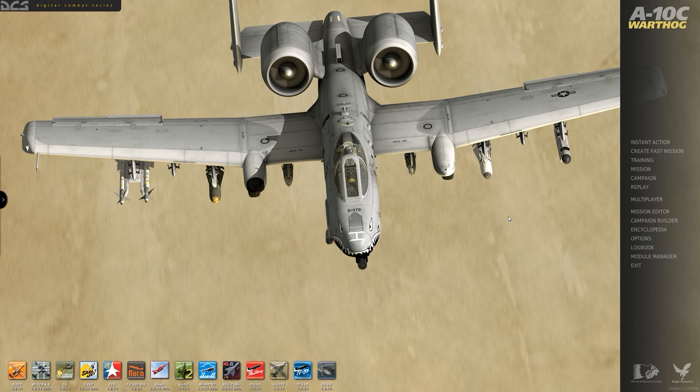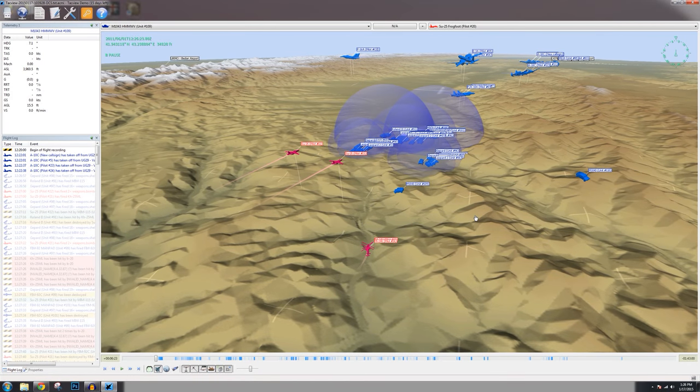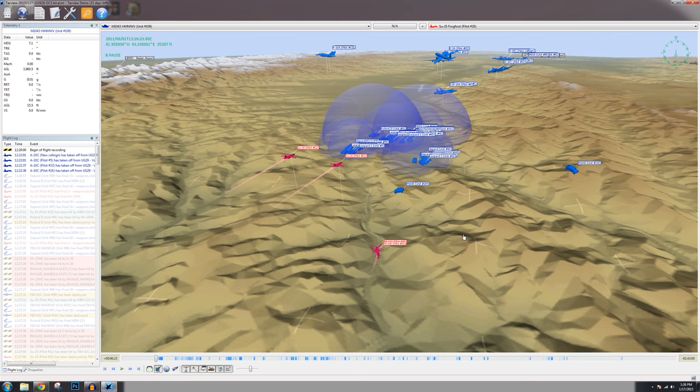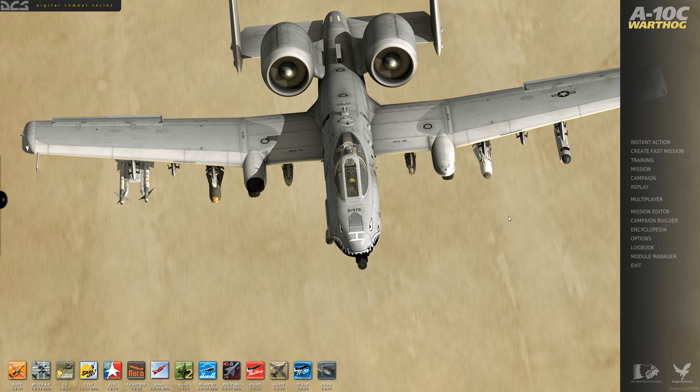Hello again everybody, welcome to another single mission flown in the DCS A-10C Warthog. I'm going to vary the presentation this time by having TACVU — a certain ACMI-type tool — displayed in a corner. It will show everything going on around my aircraft, giving a broad overview while also letting you see what I'm seeing from the cockpit.